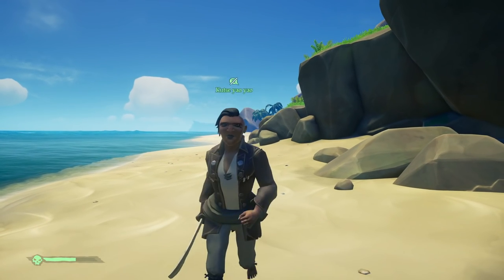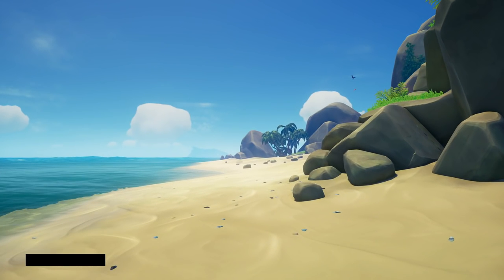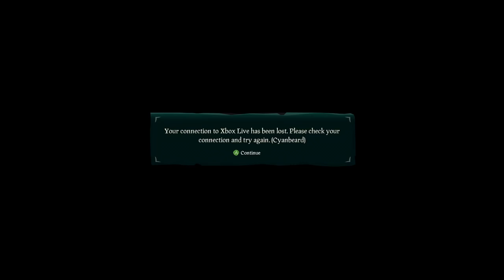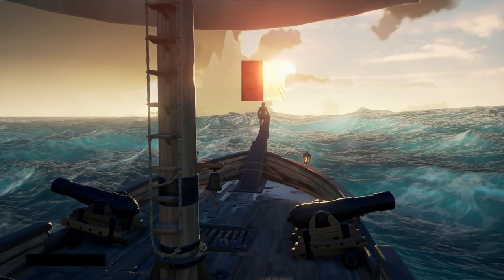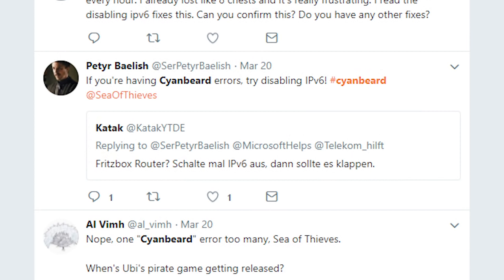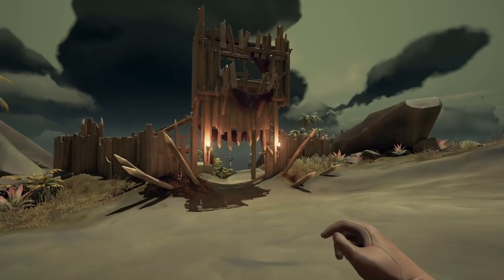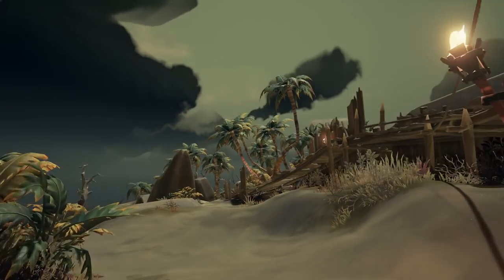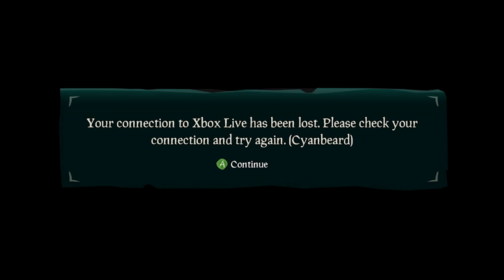There is another issue I wanted to mention, and that is related to networking. During the first couple of days, I regularly encountered what is known as a cyan beard error, which suggests there's a network problem, even though I remained connected to my Xbox Live party. It's an issue I haven't run into with any other Xbox Live games, but here I was disconnected basically every 20 minutes like clockwork. I saw some mentions online suggesting that disabling IPv6 would improve the situation — after running out of options, I did disable it on my router, and sure enough, the problem was eliminated entirely and I could play for hours without an issue. If I re-enable IPv6, however, the issue returns in full force. This really shouldn't be necessary, but for those encountering a similar problem, it's certainly worth a try.